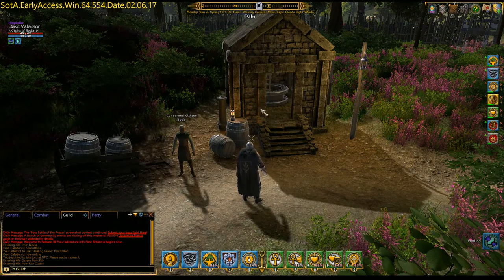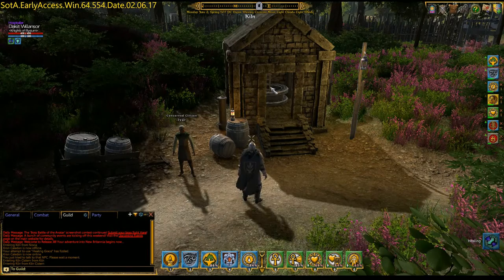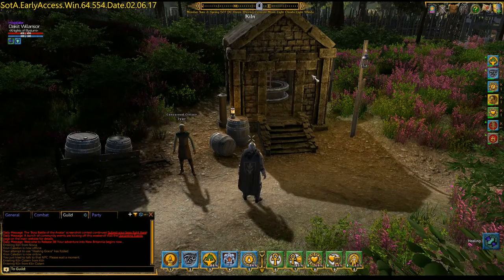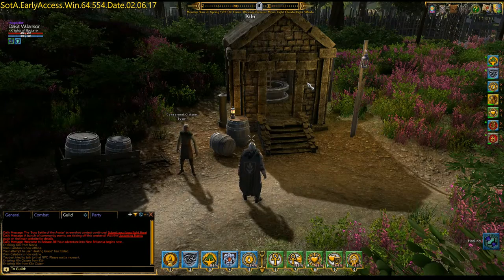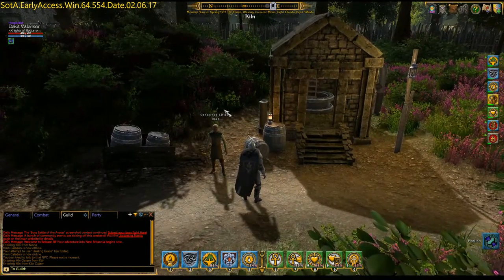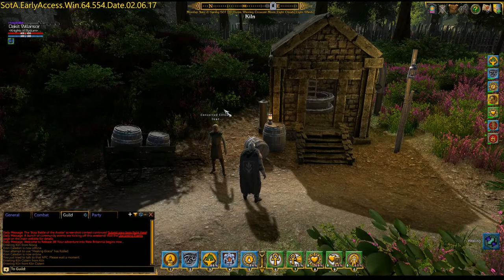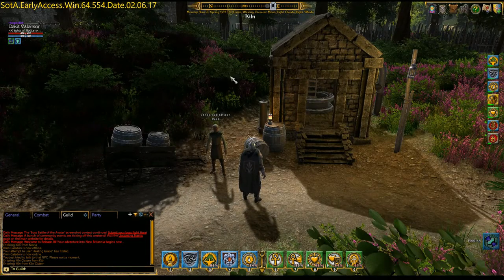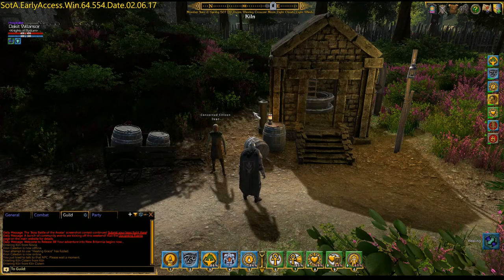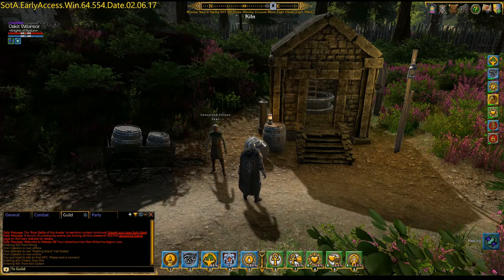This is Shroud of the Avatar, and I am in Kiln, about to do the Kiln Cistern Dungeon quest. The whole dungeon revolves around the Kiln Cistern. If you talk to Ivar here, he will talk to you about how the kiln's not functioning properly and the alchemist who's in charge of it has disappeared. So it's your job to go in and investigate.